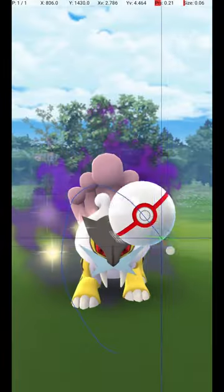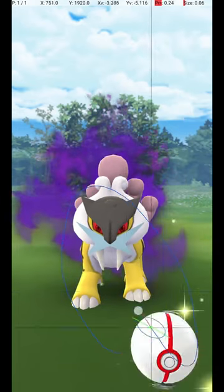To hit Shadow Raikou just as its circle reappears, aim to release at the moment it begins moving back from its attack.